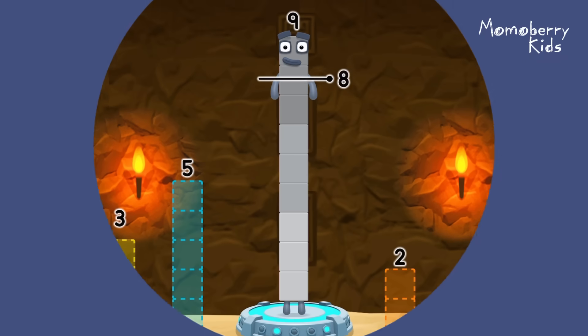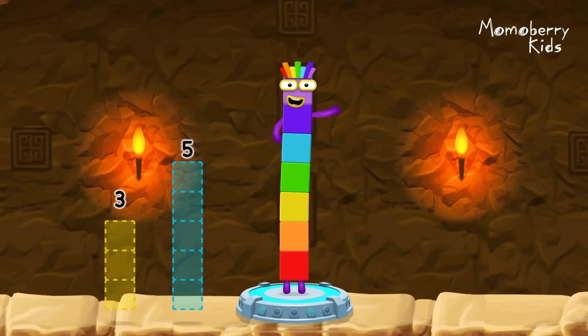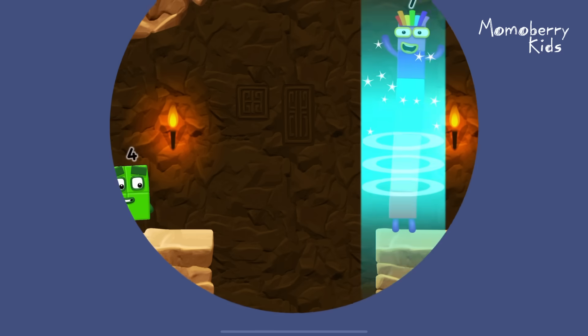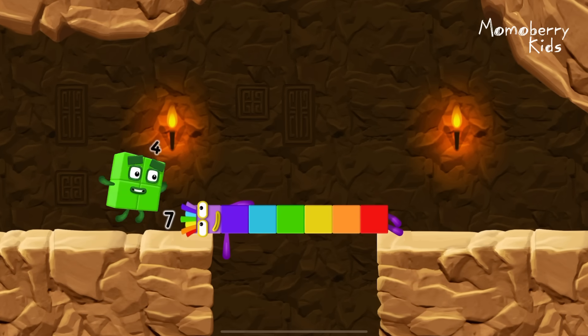Take number blocks away from nine to leave seven. Two. You got it. Nine minus two equals seven. I am seven. Great.